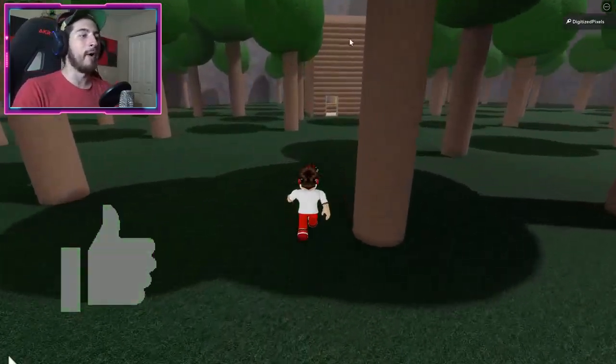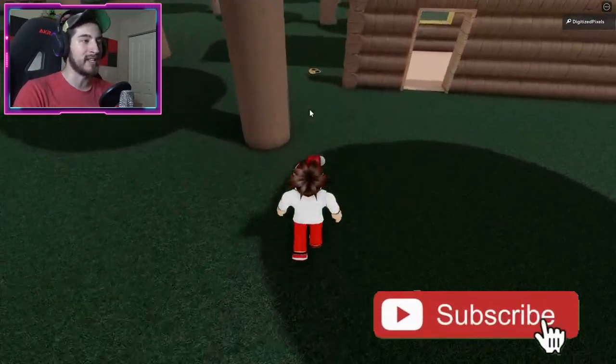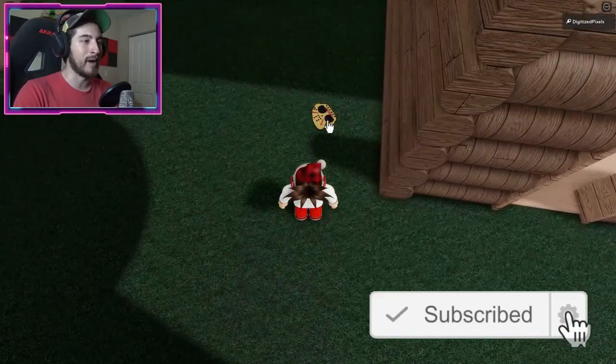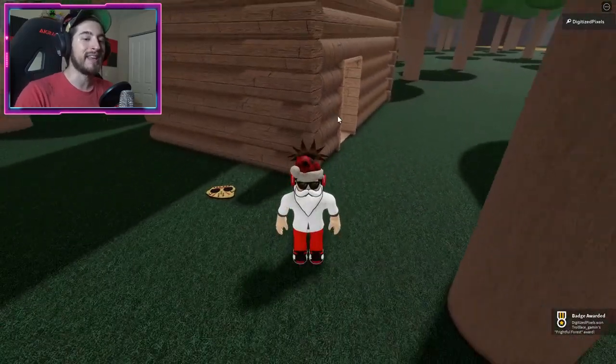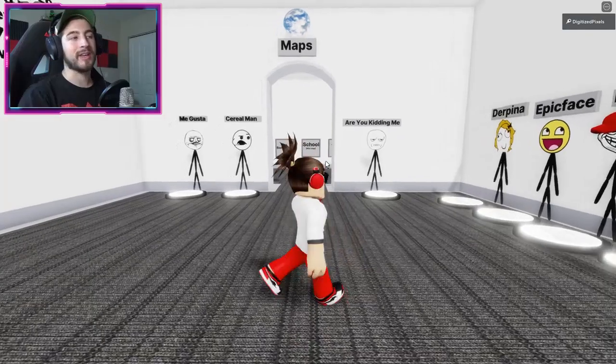There's no sprinting so just enjoy a walk through the woods. By the log cabin on the left side there's going to be a Jason mask. Click on it and you'll get the Frightful Forest badge.